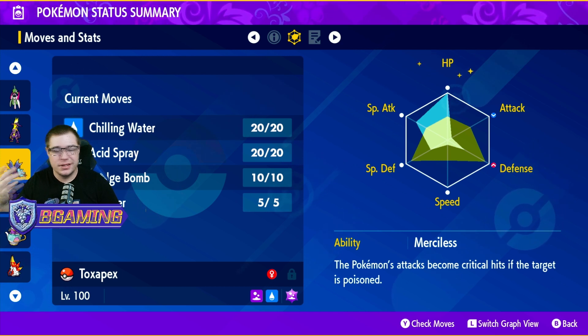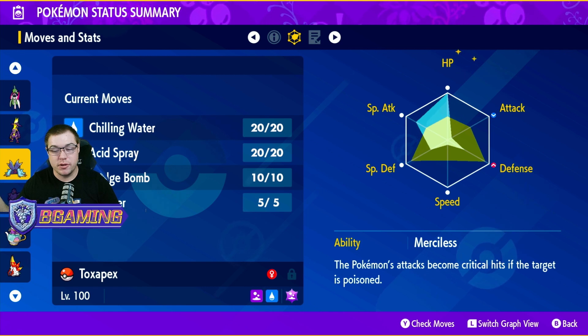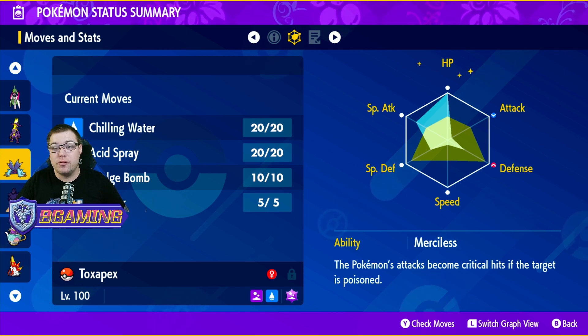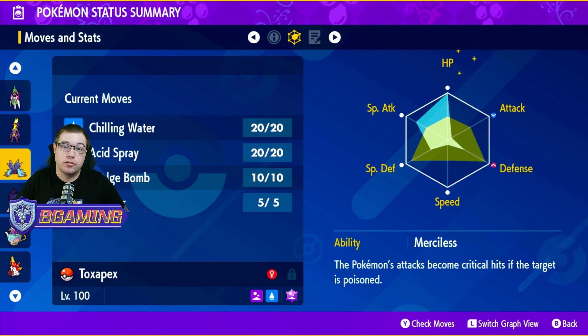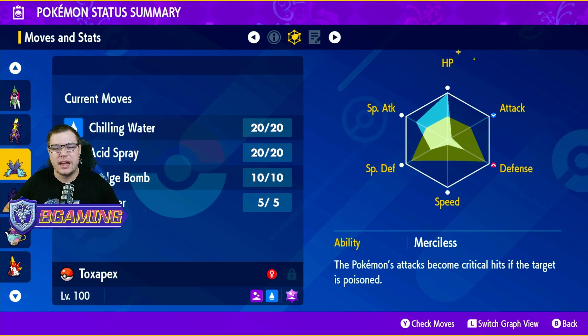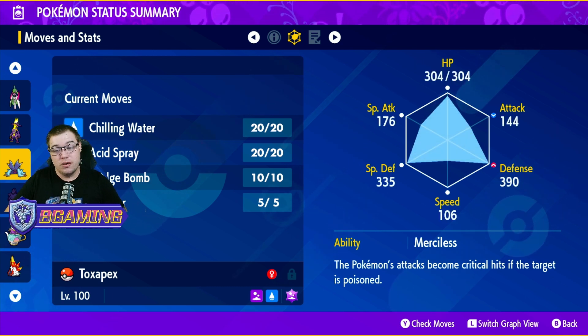Your ability is Merciless — there are others, but this is what I run. The Pokémon's attacks become critical hits if the target is poisoned. So Sludge Bomb can poison the target, and then you start landing critical hits. Combined with Poison Barb, your Tera type, and everything else, it's a very good ability if you are leaning into straight Poison damage.